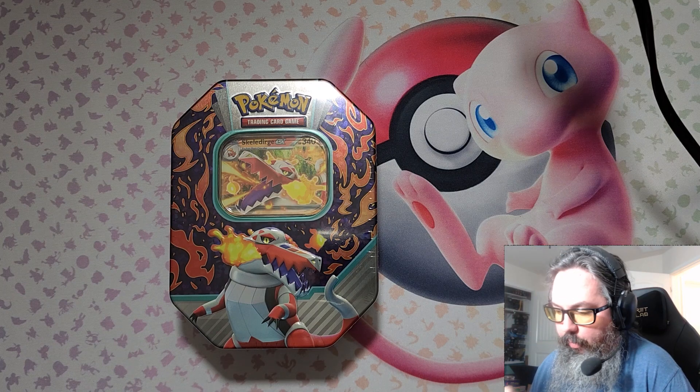Hey everybody, Arbo back here with ArboMax Trading Cards and Action Figures, taking a look on a temporary setup while I'm working on a new studio space, as well as working on my display room. I'm going to be looking at some Pokemon cards again — it's generally what we've been doing on the channel so far. I've got some other plans to take a look at action figures, but the display room is in the works. For now, we've got a box here picked up at Walmart earlier today, and we're going to be looking at this Skelegerge EX, one of the Paldea Partners tins. So let's go ahead and open this up and see what we've got.